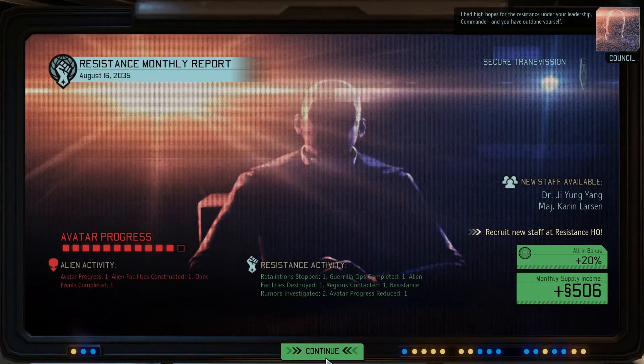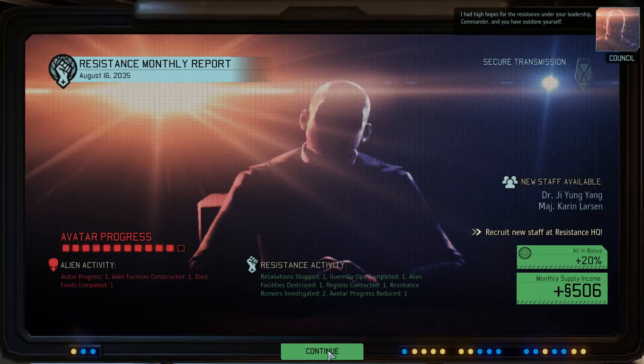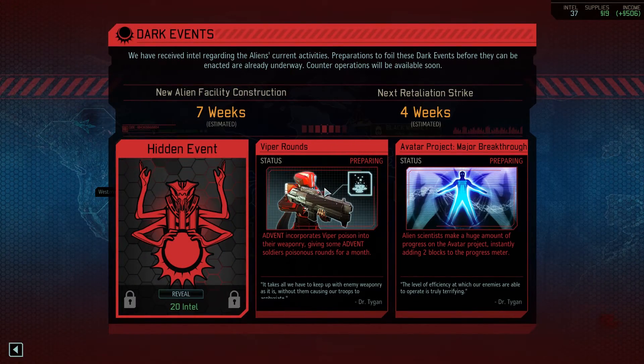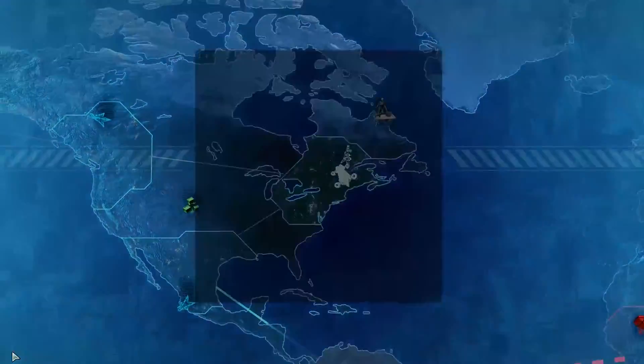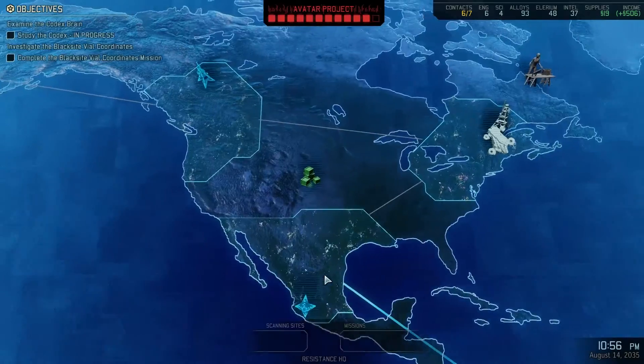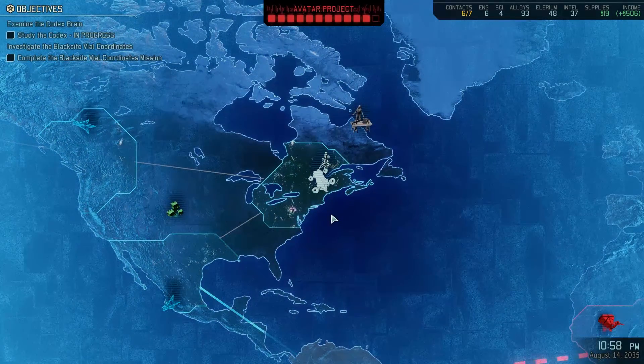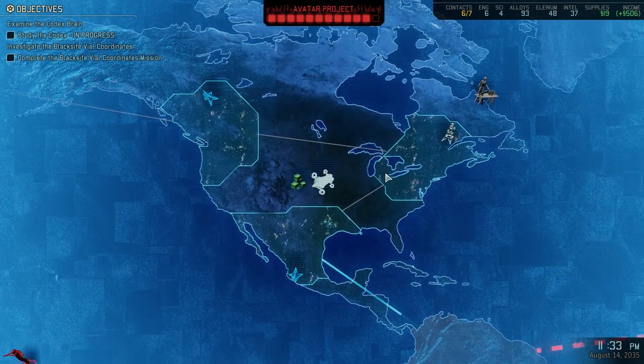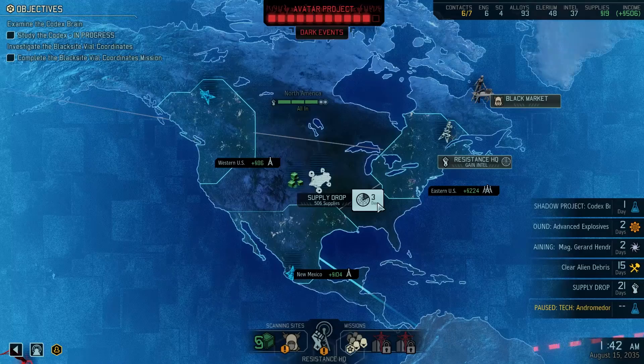This is just our mission at the end of the month. Viper-poisoned guns are instantly adding two blocks to the Avatar progress — that's bad. So we'll investigate our supply drop and figure out what we're going to do. Okay, we have our supplies.